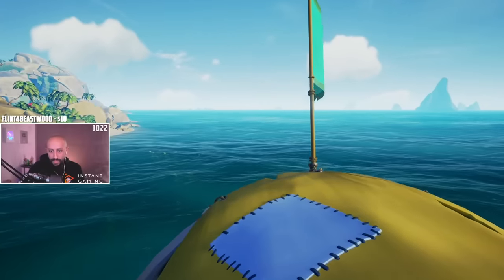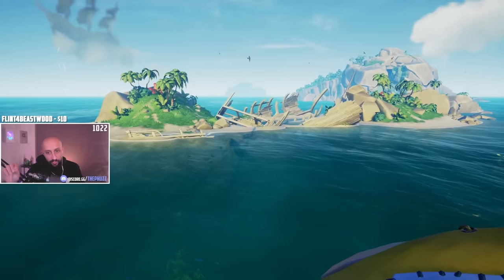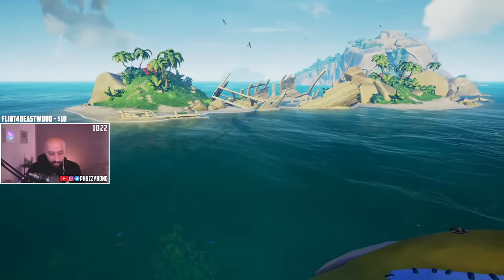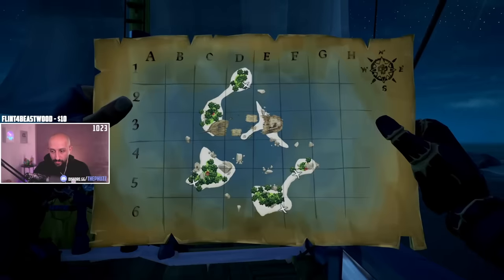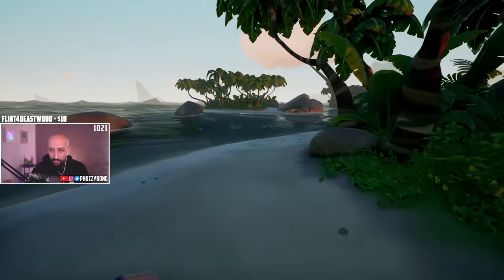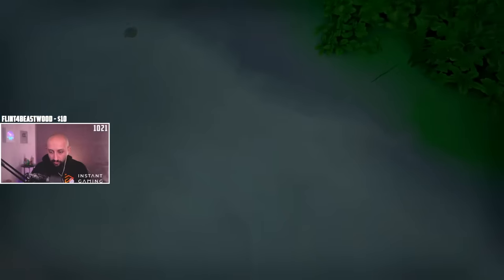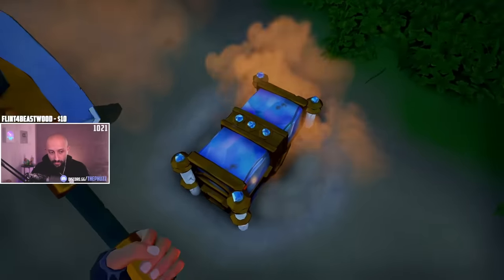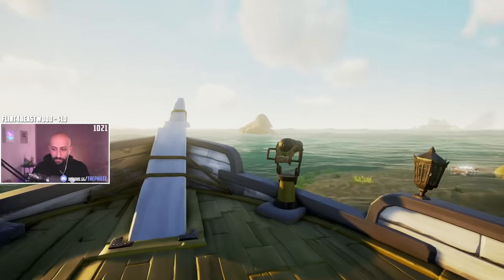It seems like we are not getting more than three messages in a bottle. We're going to science now to test if the game checks whether you have three or more messages in a bottle and reduces the spawn rate or makes it impossible. We are going to dig out these messages in a bottle. Four digs - king's chest. I have a feeling somewhere in the untitled folders of Sea of Thieves there's a line of code that says if three or more, stop spawning messages in a bottle. We stopped getting them after three.